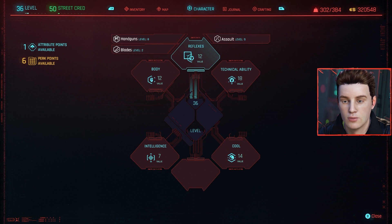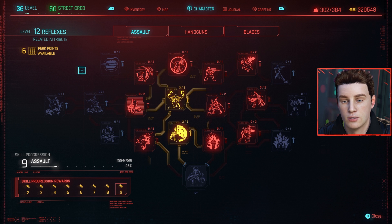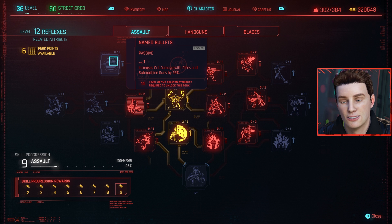Moving to Reflexes — starting with the Assault column. The first S-tier perk is Named Bullets, which increases critical damage with rifles and submachine guns by a whopping 35%. Crazy OP and a requirement if you're running assault rifles and SMGs. The next is Long Shot — rifle and SMG damage is increased the farther you are from your enemy, allowing you to output more damage at distance.